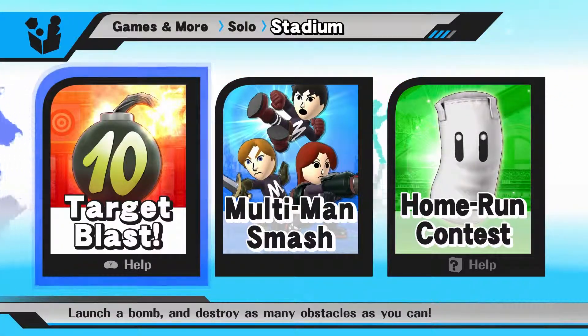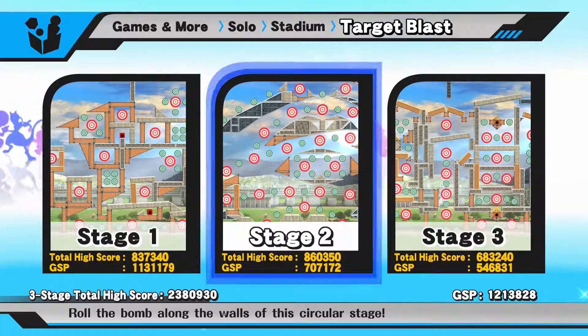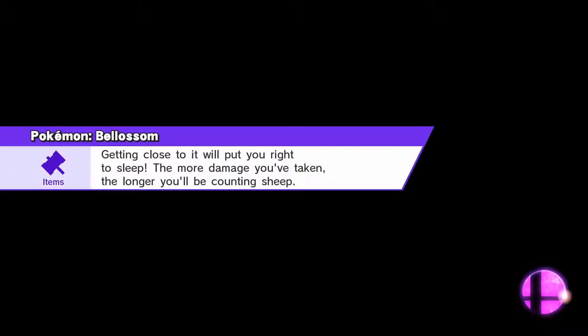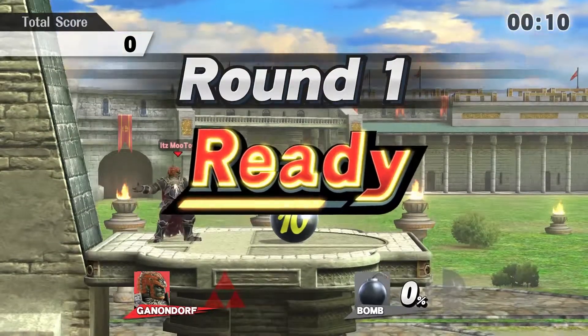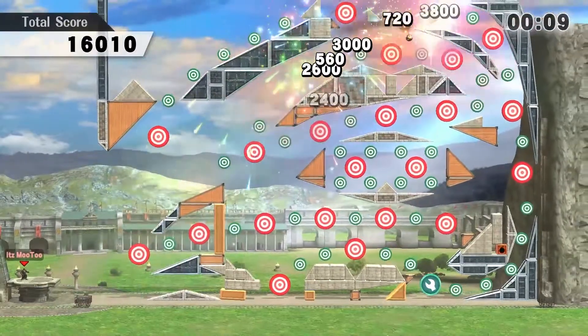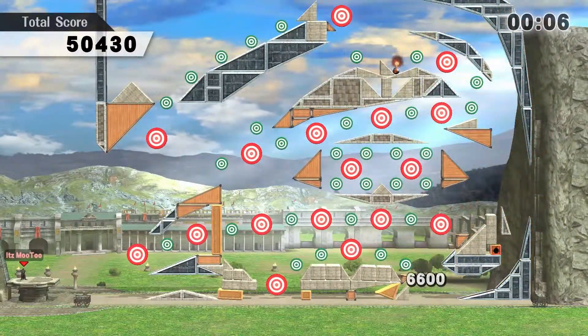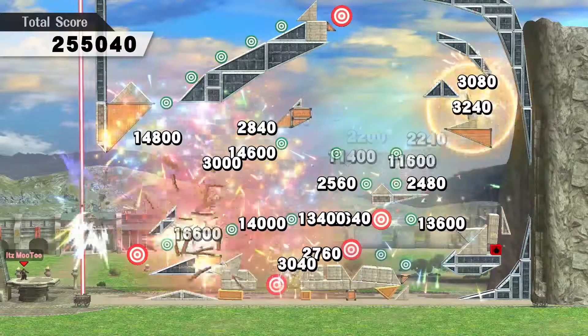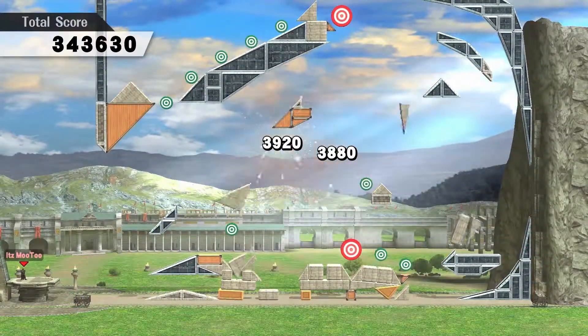For the second stage of Target Blast, you're going to want to choose the character Ganondorf. Once Target Blast starts, pivot Ganondorf so that he's facing away from the bomb and use his standard special. Then quickly pivot back around — this is called a reverse Warlock Punch. Hit the bomb with one of those and it should knock out every single target except for the very top one.